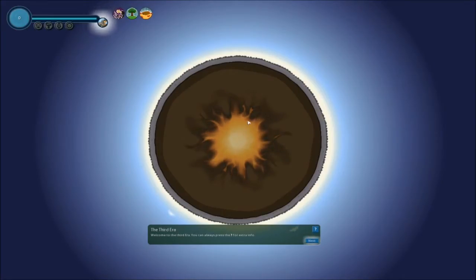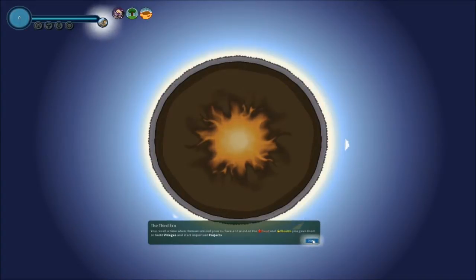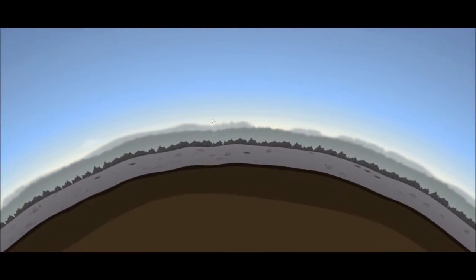Okay, so this spherical object - it doesn't look that great, tell you the truth, but it's supposed to be a world. I'm a planet I guess. That is me, that is myself in the game. So here, these are all the little tutorial messages. I'm pretty much just gonna say screw you guys and click through it.